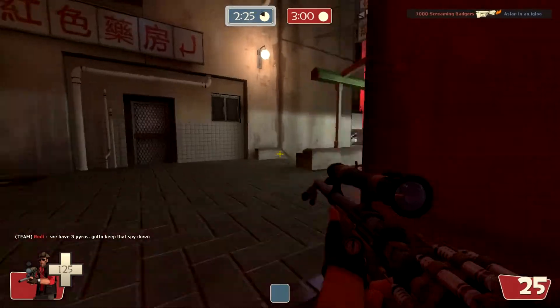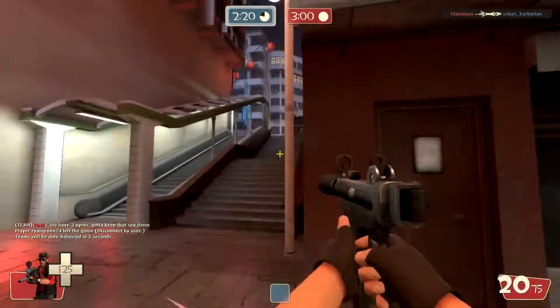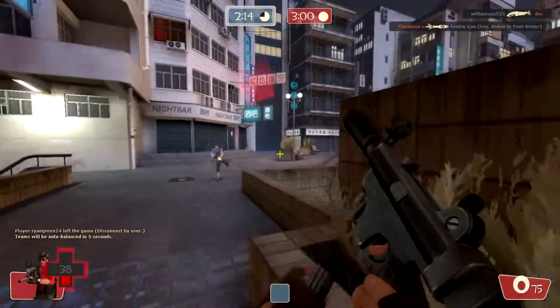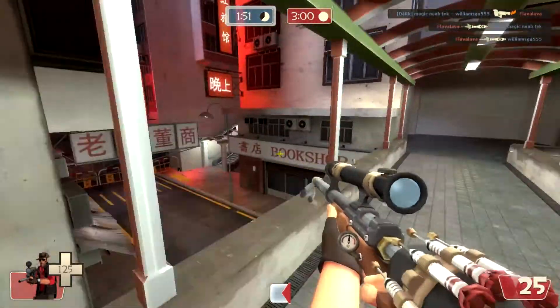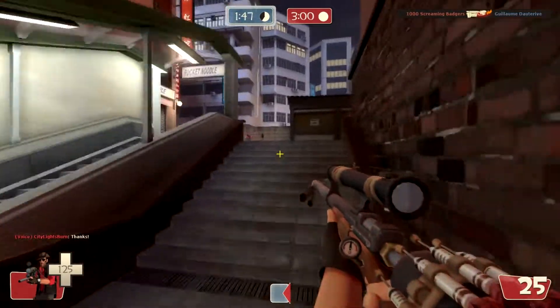In game, this weapon fires 35% slower than the stock SMG and houses 5 less bullets in its magazine. Upon killing an enemy with this monstrosity — which is hard to do in the first place due to the nerfs on its overall damage and ability to keep up the fire — the player holding this weapon receives guaranteed crits for 3 seconds, much like the KGB. In that time, all weapons held are eligible for crits, including whatever sniper rifle the sniper is holding, allowing for some pretty insane unscoped kills.